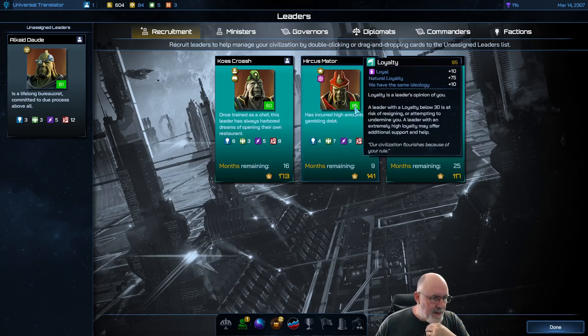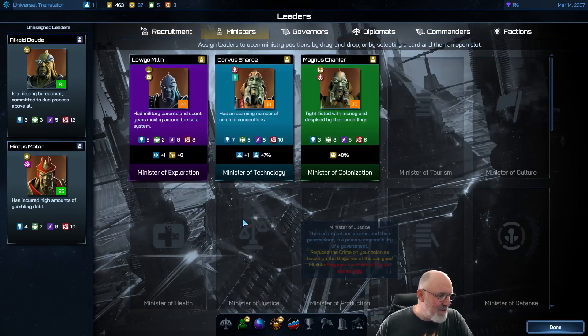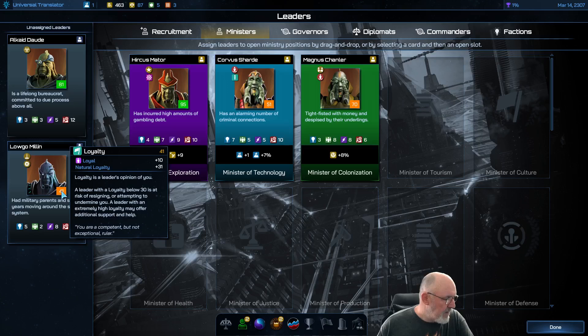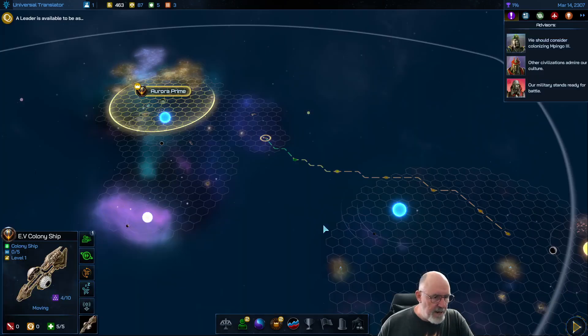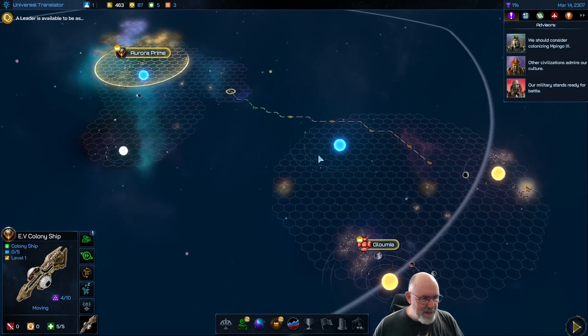The new leader has incurred high gambling debts but is very loyal — loyalty is increased by our faction start. He has plus three control as well. Moving Hercus Mater into this location, we get plus ten loyalty from everyone sharing our ideology. Adding those bonuses together gives us plus nine, which is enough to unlock Edis Edge 2. We're tweaking the game's aspects to make the most of our setup.